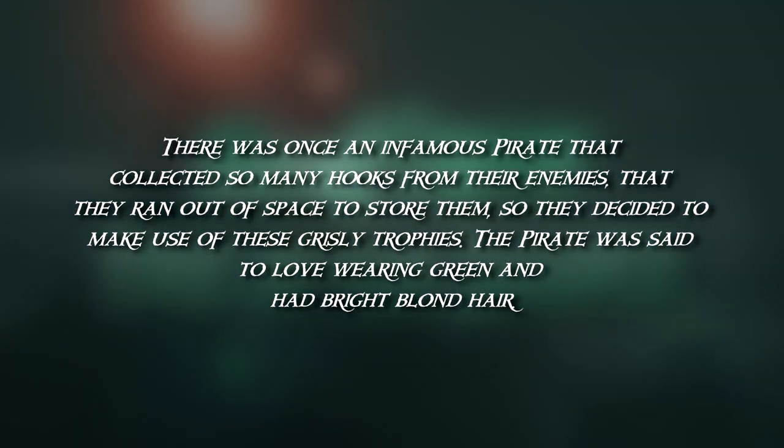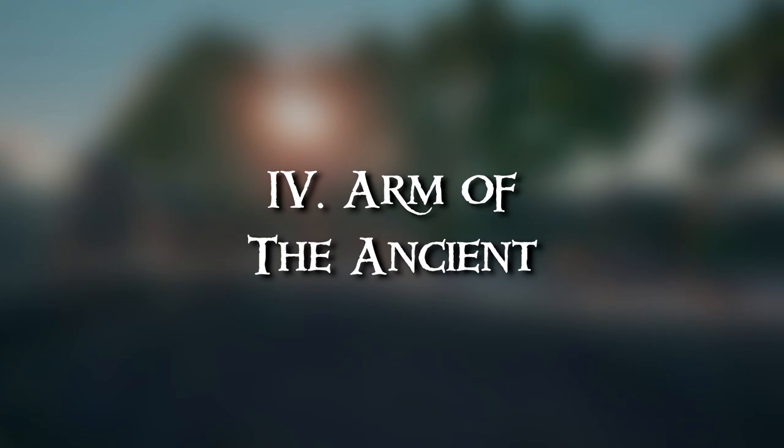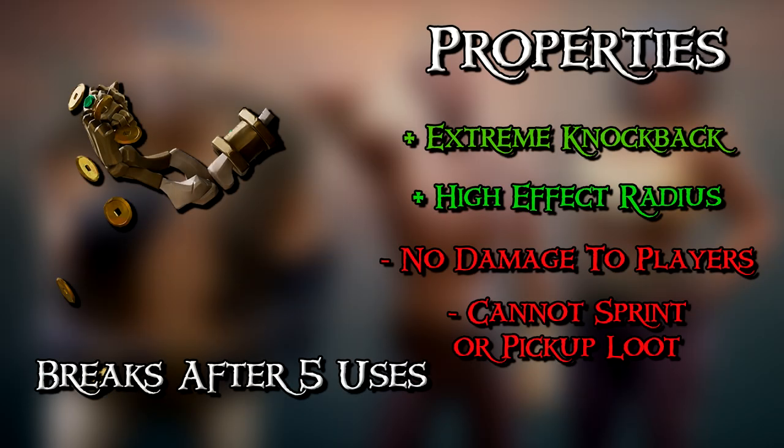This next weapon is obtained by defeating a skeleton lord in a fort — it's essentially the arm of a defeated skeleton lord. It's a melee weapon that delivers a powerful knockback attack straight from the skeleton's arsenal. It requires a charge-up, but upon releasing, a burst of energy sends players flying. It can also rock ships like an explosion. It only has five uses, takes a few seconds to charge, but is great for crowd control and boarding ships. You can also sell it to the Order of Souls for gold based on remaining uses. It inflicts no damage — purely a knockback tool.